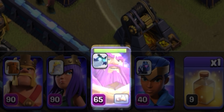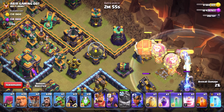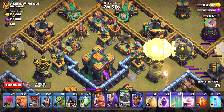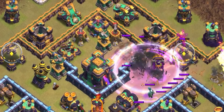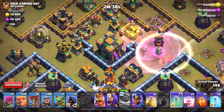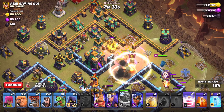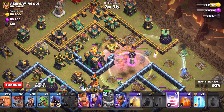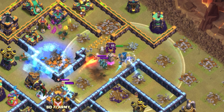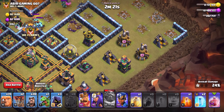I deploy three or four loons, then the warden on ground mode, then the blimp. I pop the warden ability and let the blimp travel toward the town hall, dropping it right in front. I drop the invis, the rage spell, and the second invis — but the wizards are a bit distracted by other buildings. I only have my final invis. They pull a giant bomb but do get some good damage. I pop a rage and freeze a bit late, but barely get the town hall with the warden coming in to help.